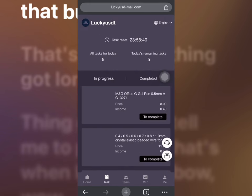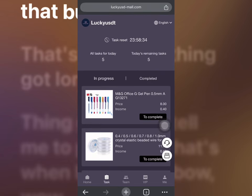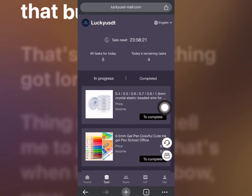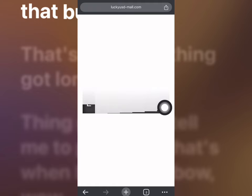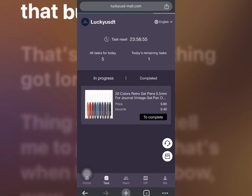Right now guys, I'm going to be making another income by completing all these 5 tasks right here. You need to complete 5 tasks every day to make 2 USD. I just completed the first one and I'm going to complete the second one. For each task you complete, you're going to be making 0.4 USD — so 0.4 times 5 is worth 2 USD.